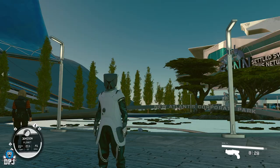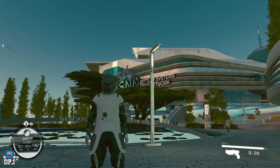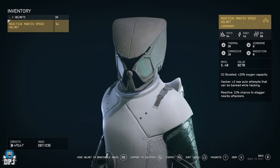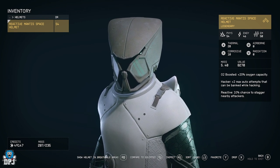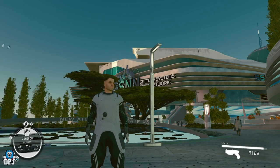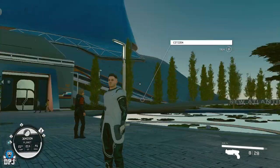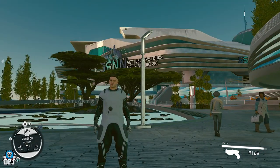A quick last-minute addition: you can remove your helmet visually without actually unequipping it. Go into your inventory, find your equipped helmet, and at the bottom it says 'hide helmet in breathable areas.' Press that, and when it reads 'show helmet' at the bottom, you've now hidden the helmet while still having it equipped — as you can see, my face is now visible. Some helmets look a bit odd, and taking mine off visually just makes the game feel a lot more fun.